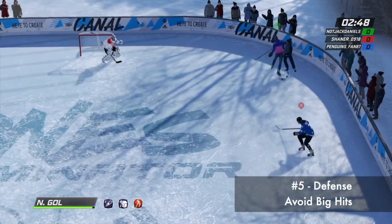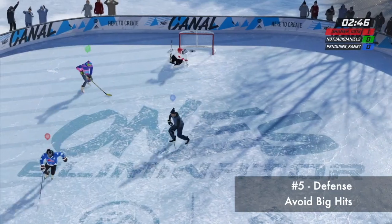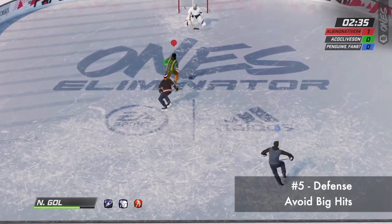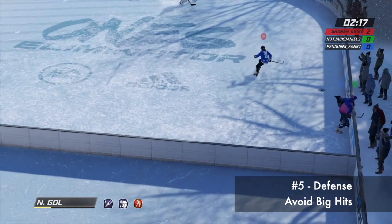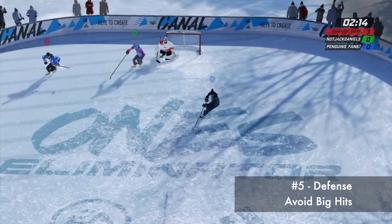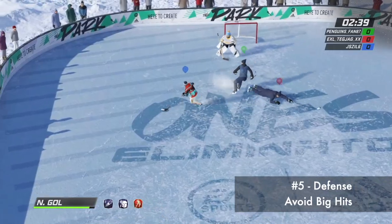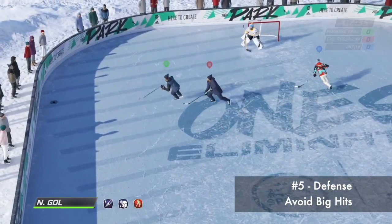When it comes to defending, I'd refrain from going for big hits. Usually the player who goes for the big hit just surrenders the puck to the other player who's not involved in the hit — this isn't really a winning strategy. However, if you do see a player who's hunting for big hits, use that to your advantage. Stay out of the puck chases and just wait and clean up the garbage when both of them collapse to the ice. When it comes to playing defense, just stick to stick checking. Stick lifts and poke checks are both reliable ways to defend, and given that there's no penalties in 1's Eliminator, it's a good bet.